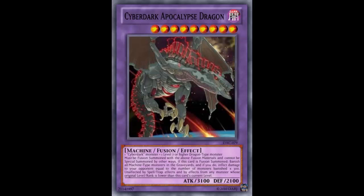The last effect: unaffected by spells, traps, and by effects from any monster whose original level or rank is lower than this card's current level. Towers got banned because it was so freaking stupid with that effect. This is Level 9, and it's unaffected by anything that's Level 8 or lower, plus spells and traps — that's pretty powerful. To be able to just bust this out with a simple Overload Fusion, it's kind of powerful. It really is.